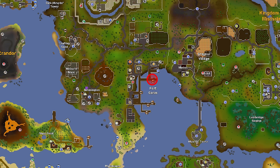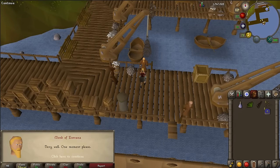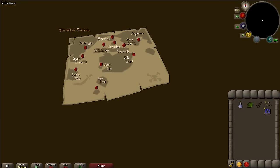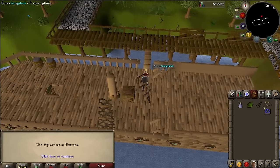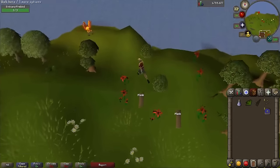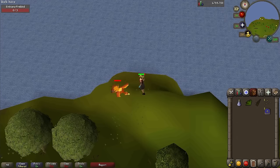Next, make your way to the docks at Port Sarim. Talk to one of the monks of Entrana and say you're ready to go to Entrana. He'll search you and hopefully approve you to leave. Watch the little boat arrive, disembark, and then go to the northeastern part of the island to find the Firebird. Kill it — which shouldn't be too hard since it's only level two — and it will drop the Firefeather. With your Ice Gloves equipped, you'll be able to pick it up.